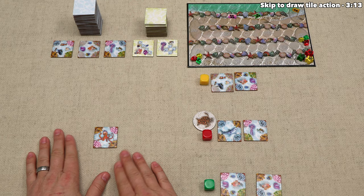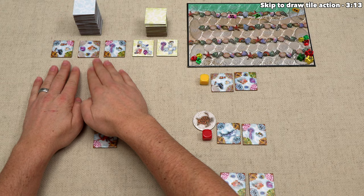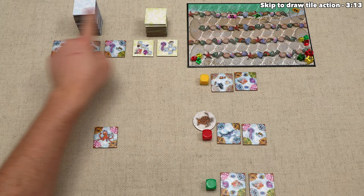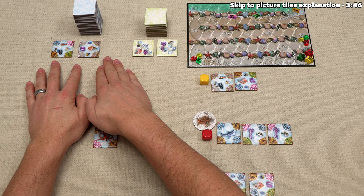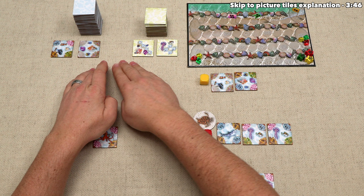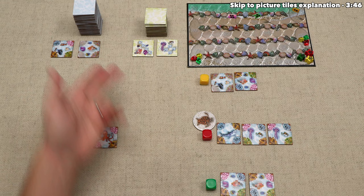All tiles are always face-up, so everyone can see what everyone has. We started with two picture tiles, and for an action we can draw a new picture tile from the market, or draw one of the mission tiles — and we can also go random from the top of the deck. For the first action, let's draw this tile here. At the start of each of our turns, we refresh these markets so there are three face-up picture tiles and two face-up mission tiles, but we only refresh at the beginning of the next player's turn. We also have a hand size of up to five picture tiles and up to five mission tiles.